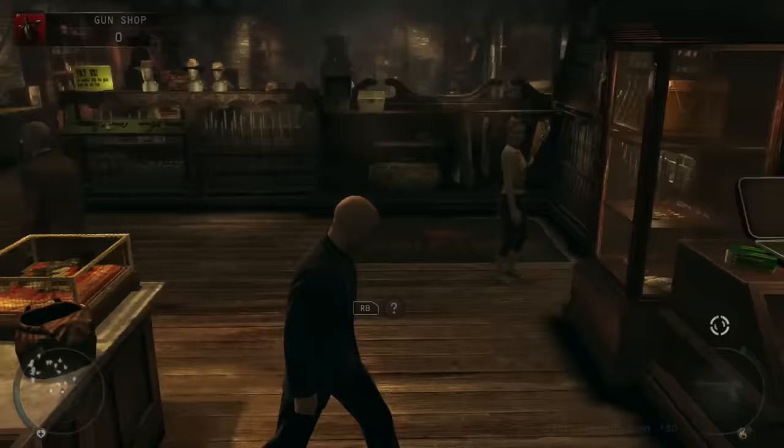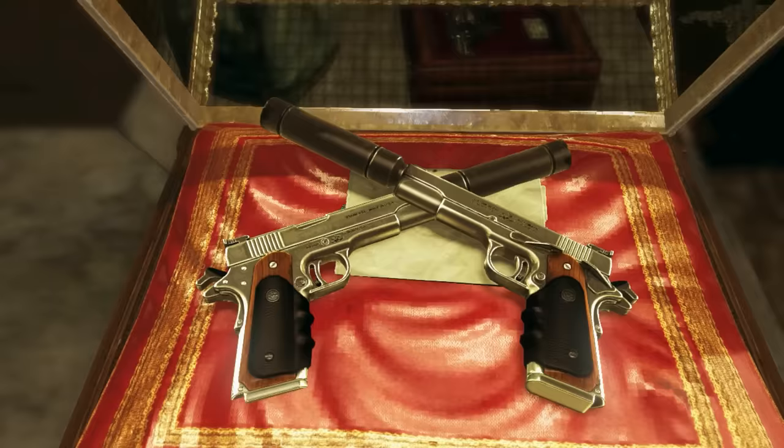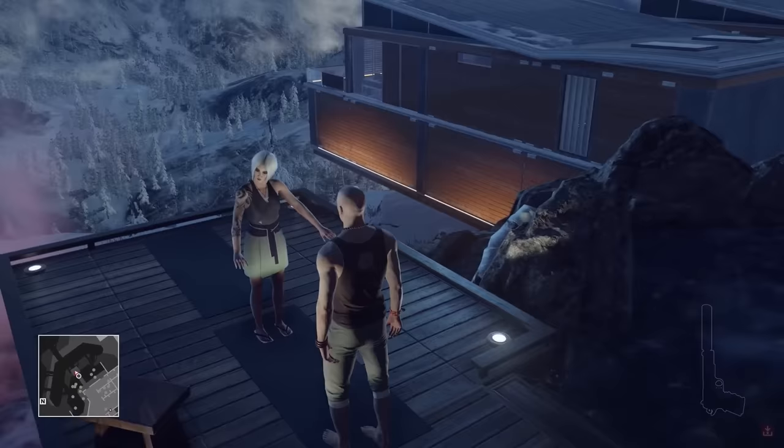They even became a huge plot point in Hitman Absolution, with a whole mission to retrieve them. Even though they were replaced in the new Hitman trilogy by the ICA-19, so iconic are these guns that they made an unlockable silver baller variant, which is similarly OP like the originals — and again, like the originals, it is still concealable no matter what outfit you're wearing.